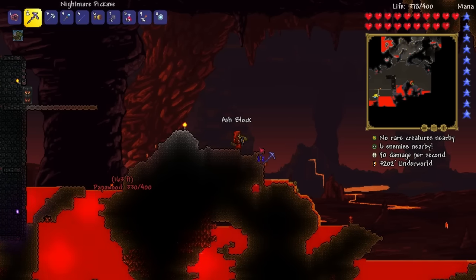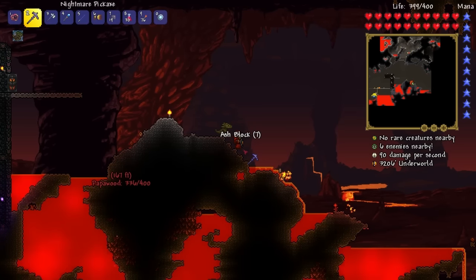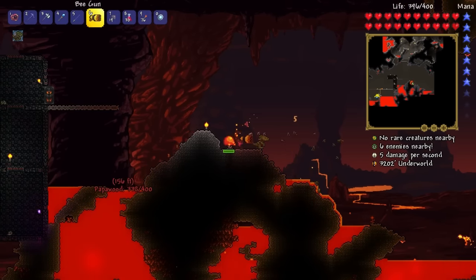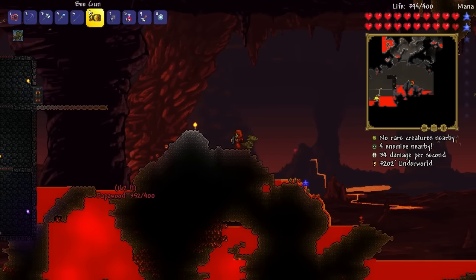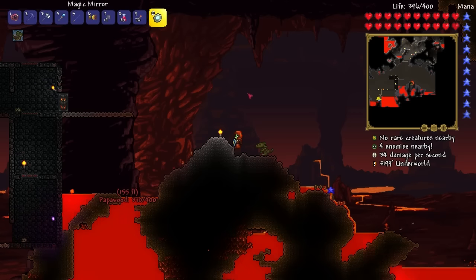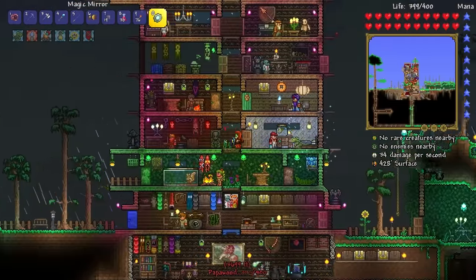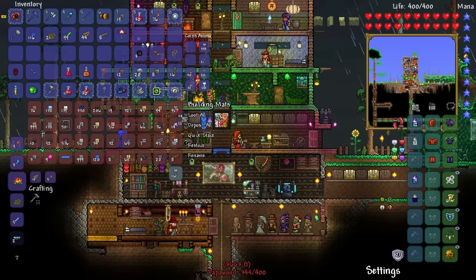I'm up to 22 hellstone now. It's expensive stuff — I think it takes quite a bit to make even the forge, and most of it is in the lava. I should have brought more blocks down. I'm gonna run back up to the house and grab some cobblestone. I'll give you a chance at this pretty soon. I'm trying to get rid of some of this lava — I've got like 60 bombs.